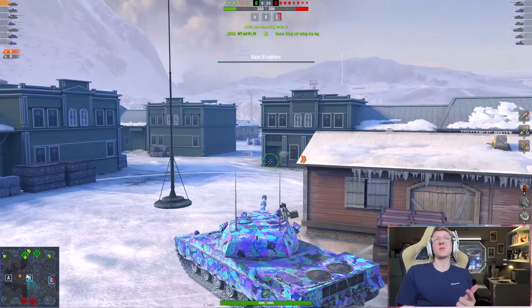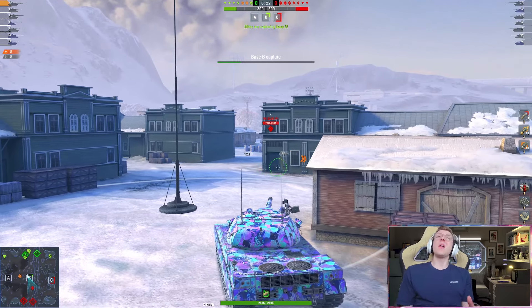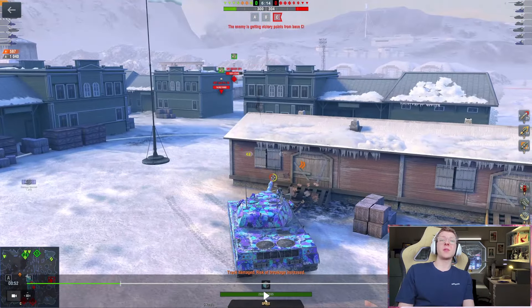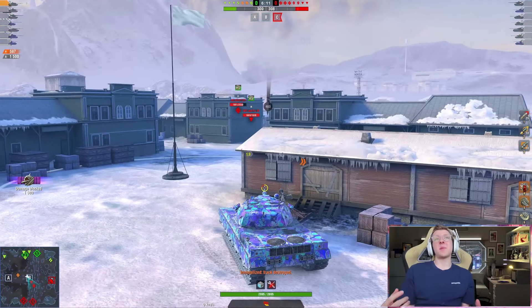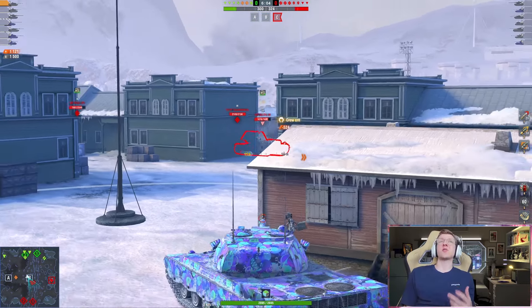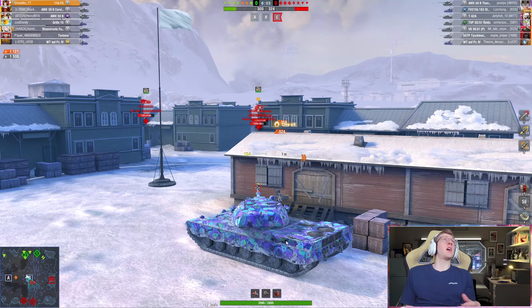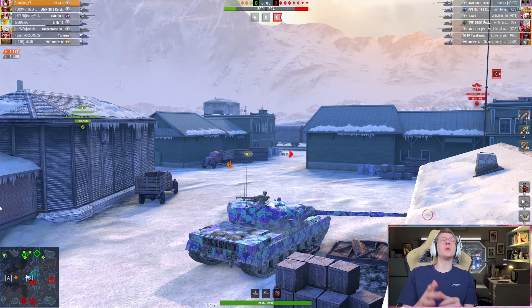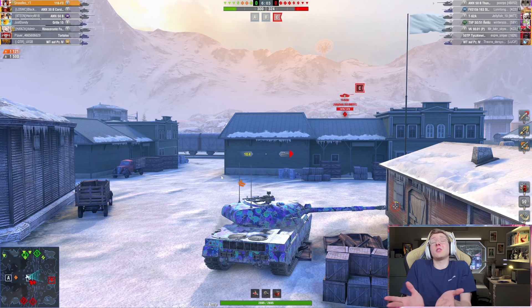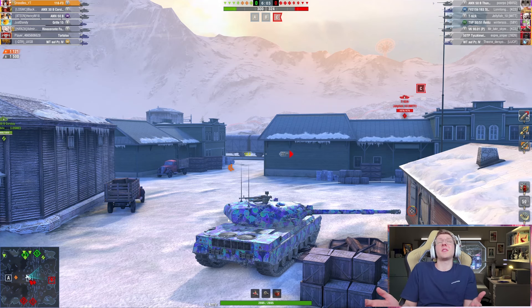There are two different types of balancing: tank-based matchmaking and tank-type matchmaking. Tank-based matchmaking refers to the different types of tanks — heavy, medium, tank destroyer, light. Here's a great example: my team has one medium, the AMX-30B, while the enemy team has two mediums, a T-62A and a TVP-5051. How is it fair that my medium gets punished simply due to the matchmaker? What is my medium supposed to do against two mediums on the medium flank? The answer is nothing — you're just losing the medium flank immediately. It's stupid.